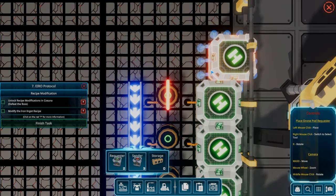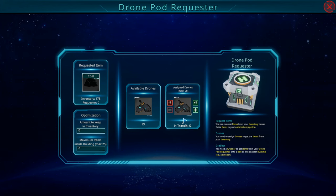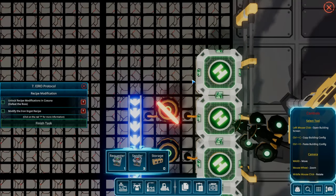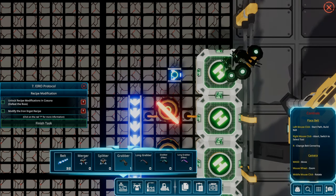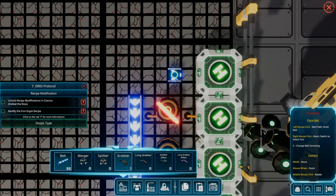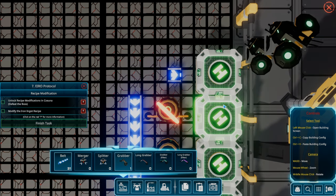Let's do coal — setting up a second requester for coal, two drones. Eventually I'm going to need to assign more drones to the output. I think one belt would do it. I can't control the direction unless you click and drag. That might be enough — do I have two grabbers? I only have one grabber. I need another grabber here to feed this smelter.